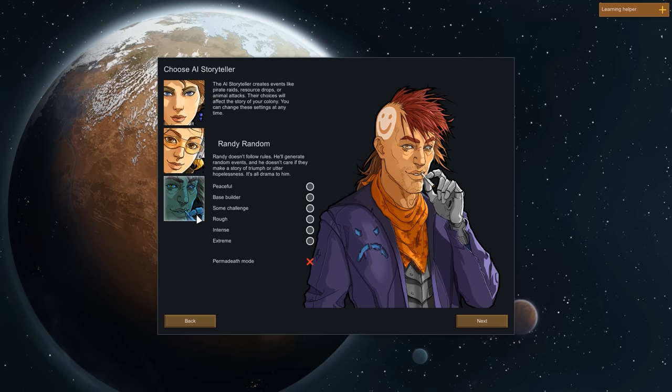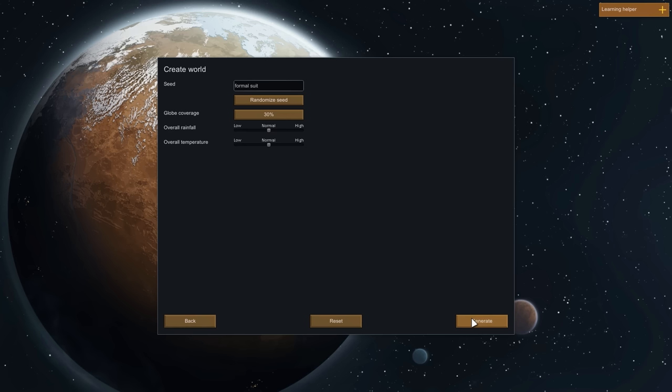Because Randy Random perfectly combines entertainment and challenge, he will be our storyteller. We can also select the difficulty, which is always the same regardless of storyteller — peaceful is the easiest, extreme is the hardest. We want the toughest possible challenge, so we will select Randy Random on extreme difficulty.